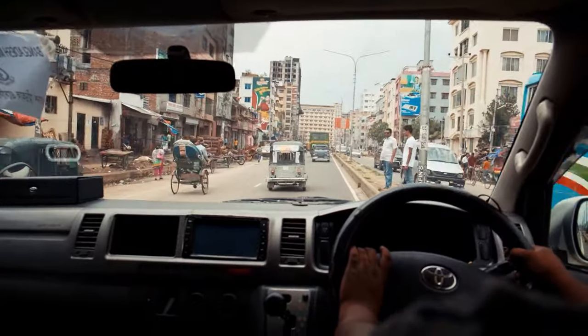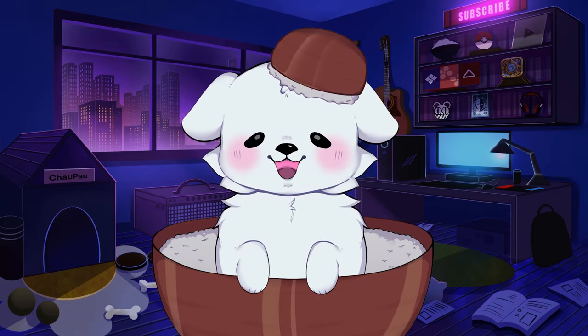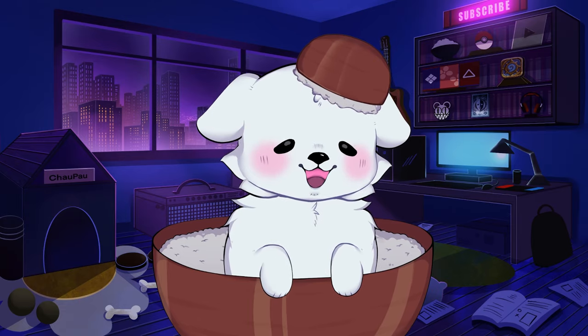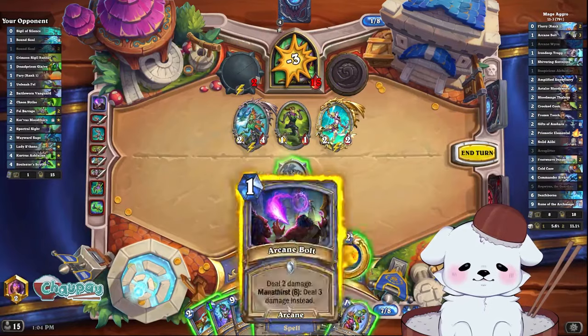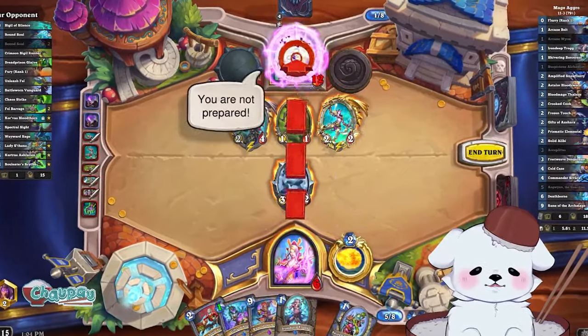Mages are the Toyota Corollas of Hearthstone classes. They can do a lot of things well, they're reliable, but not the best at any one thing. Actually, they're the best at bullshit. Does this Mage secret negate your next minion or your next spell? It doesn't matter because whatever you guess, it's the opposite. The best part? It didn't even start in their deck. When a class can generate a seemingly endless amount of cards that answers anything you put out, is that class really hard to play?